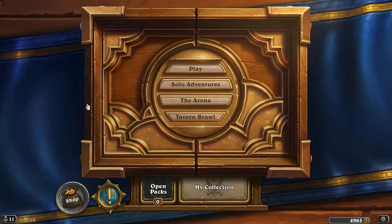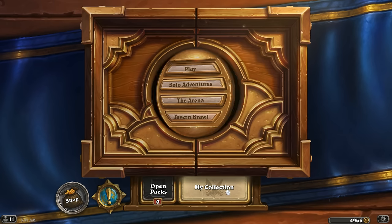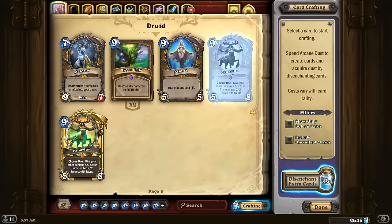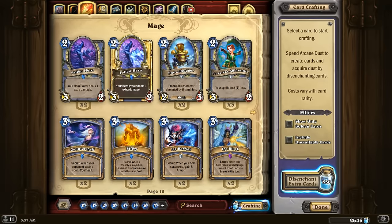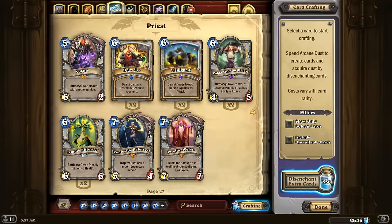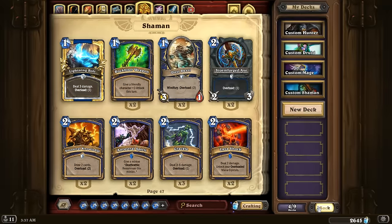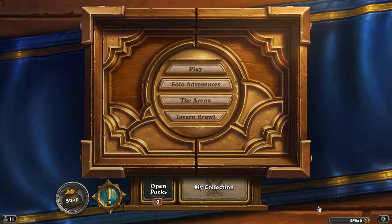I recommend everybody get an ideal deck list in mind for whatever class you really like. You can check websites like HearthPwn and find a deck list you'll enjoy, or watch your favorite streamers put together their favorite decks. Find one that looks fun and then simply craft those cards using the crafting system. I don't recommend disenchanting cards that are not spares unless you absolutely have to. And even then, wait for a patch — because when they change a card, it becomes much more valuable to disenchant. You can always disenchant your cards and use that dust to craft whatever cards you're missing, build your ideal deck, and then grind away in ranked and have a lot of fun. That's how you play Hearthstone for free.